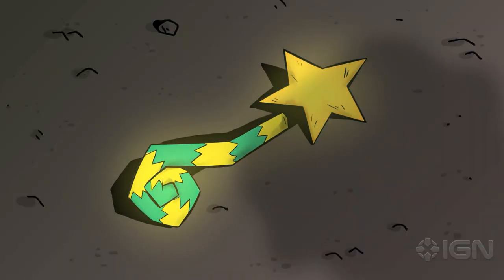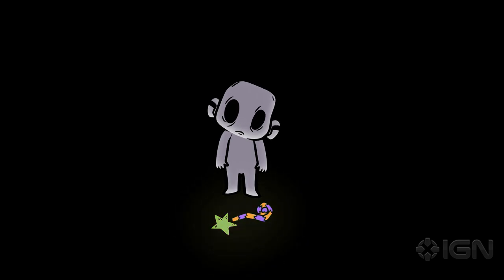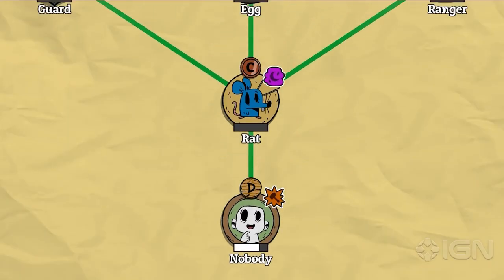It's really hard to save the world as nobody, so instead you use a magic wand to turn into tons of different forms.